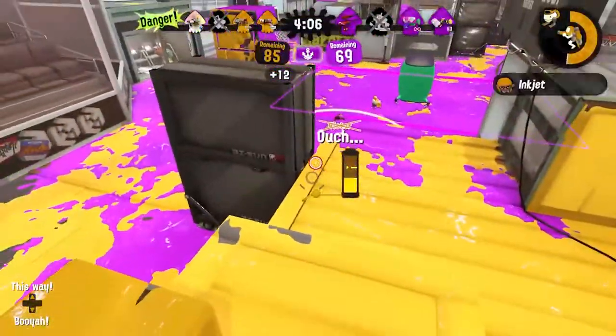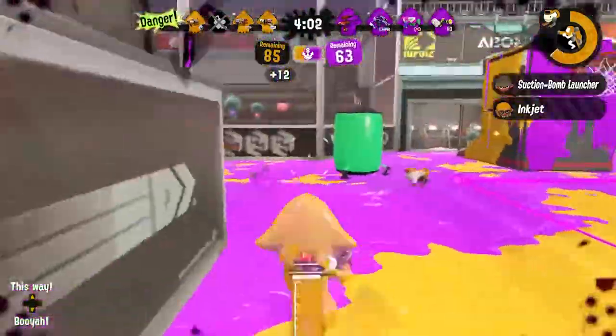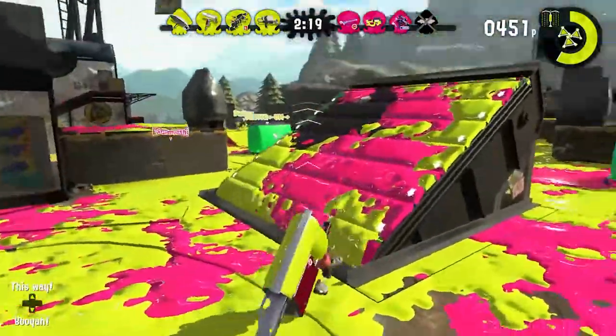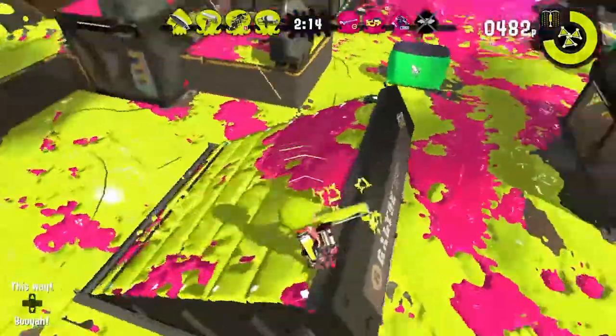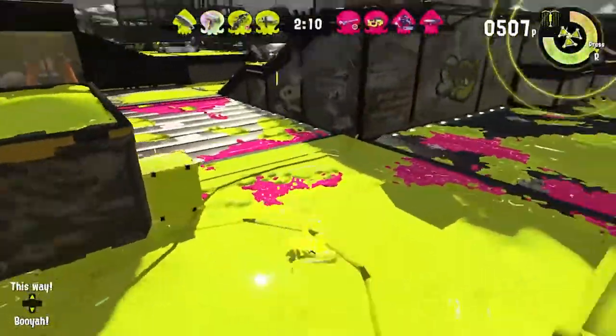The game is played as four versus four players with different objectives and maps depending on the time of day and game mode. There are five different game modes. The first is Turf War, where your goal is to paint more of the map than the opposing team. These games are always three minutes long. This is the core game mode, as most maps were originally designed for this mode.